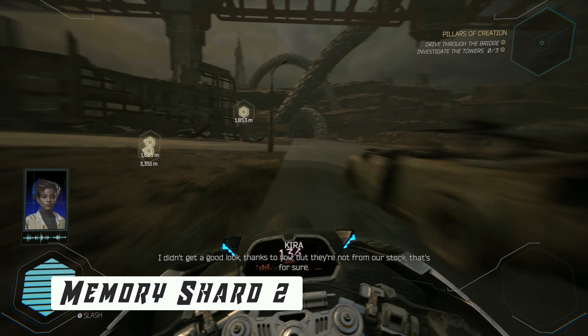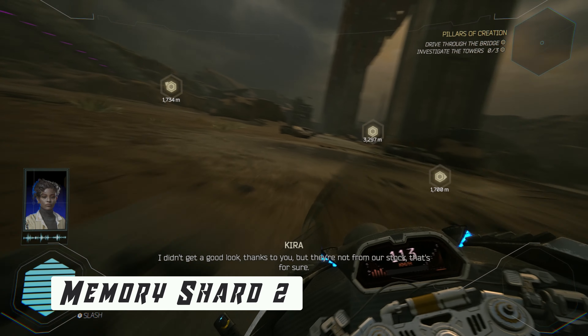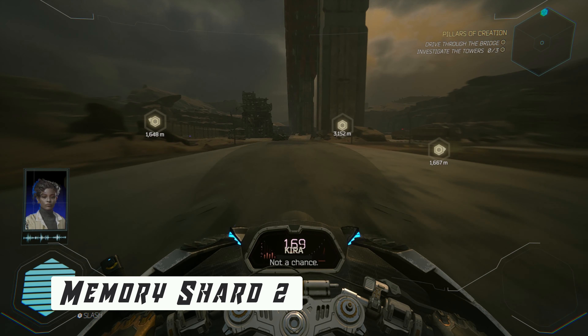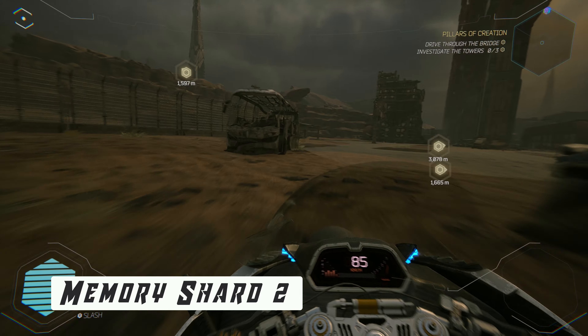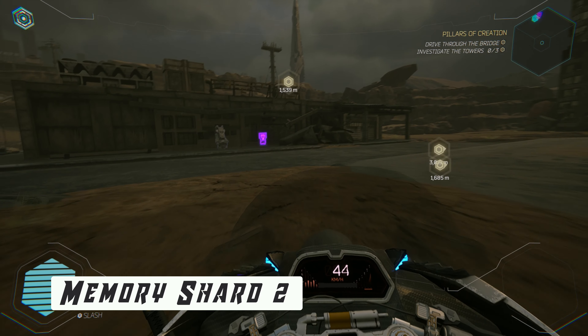Collectible number 3 is a memory shard that is also very close by. From the last collectible, turn around and drive towards the main road. Take the second left and drive along the pillars. Ignore the ramp in front of you — instead go to the building to the left. You will spot a GR augmentation station and a memory shard.